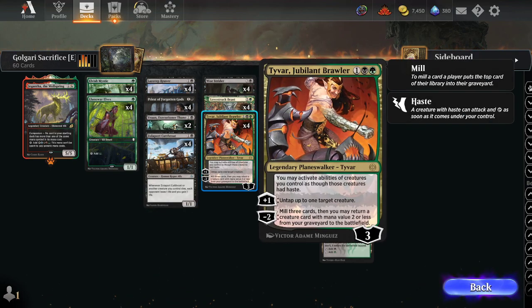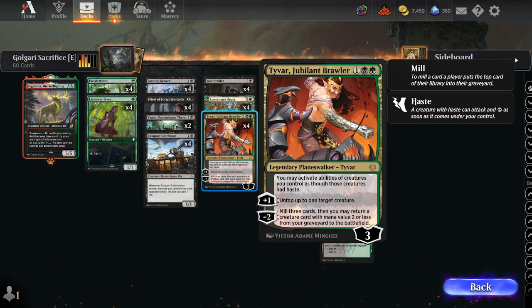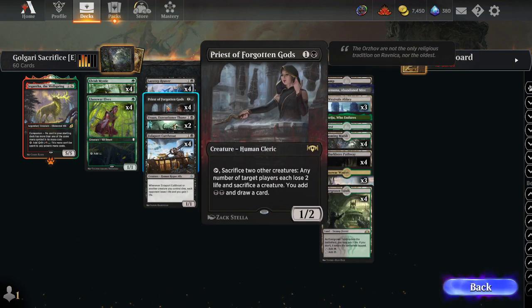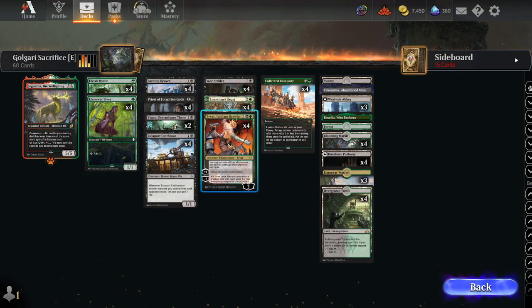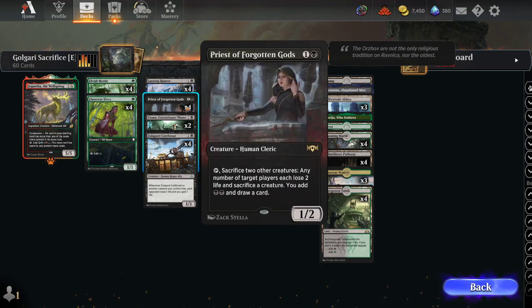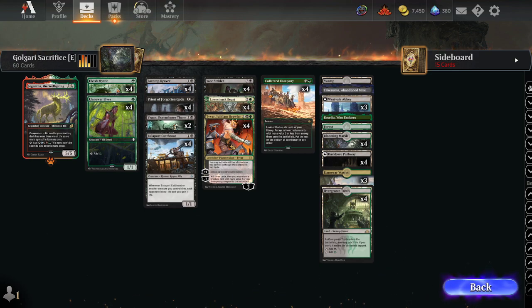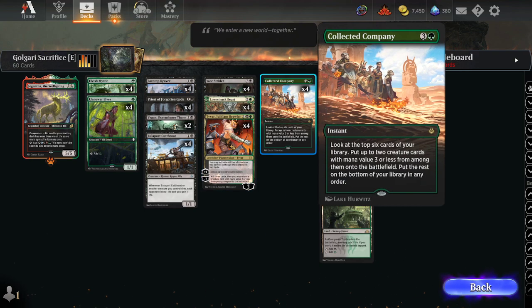Tyvar has been a huge pickup for the Golgari sacrifice deck since its release. One black-green, comes in at three loyalty, and does everything. The passive lets you immediately activate Priest. The minus-two mills three cards and returns a creature with mana value two or less from your graveyard to the battlefield — so if you get a Priest off it, you can immediately activate again. The plus-one untaps a creature so you can chain Priest effects, and the mana abilities also work for your elves.